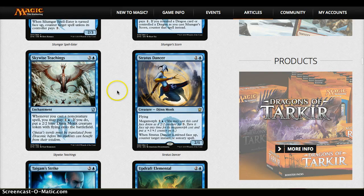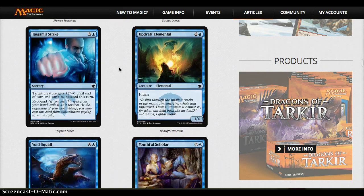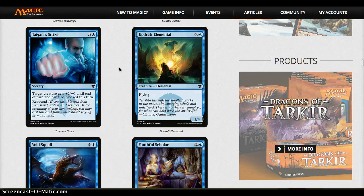Skywise Teachings is kind of a pseudo-mana sink, but it's very narrow — okay in certain decks, not very good in most. Stratus Dancer is amazing, pretty much as expected — it gives you flexibility as removal. Taigam's Strike — I don't love that my opponent knows it's coming again, but it does grant unblockability which is very game-swinging later in the game.